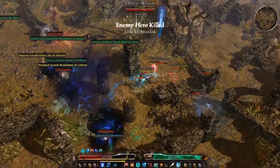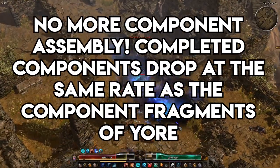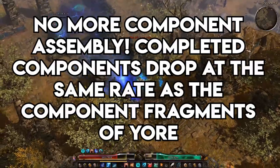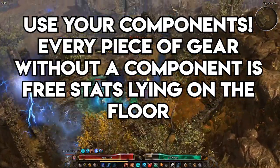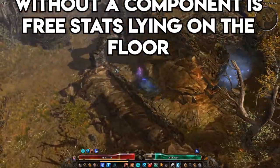First, if you're a returning player from a while back, you'll notice that you no longer have to assemble components. Additionally, these components drop at the same rate as their fragments, making components three to four times more available than before, so go hog wild. Don't hoard components — use them freely. You should have every single piece of gear equipped with a component from at least level 15 on. You'll almost always have everything you need to craft simply by playing the game passively.